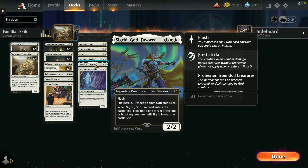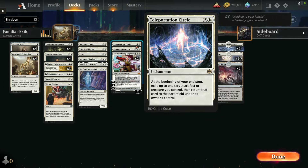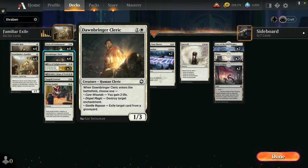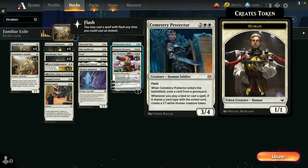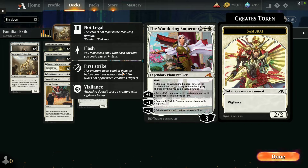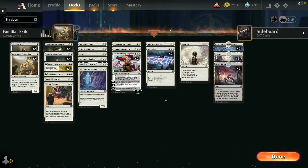We have Sigrid, God-Favored with flash — exile one target attacking or blocking creature. Classic at this point: Skyclave Apparition for non-land, non-token permanents you don't control with mana value four or less. Teleportation Circle, which I'm hoping to use with the four Dawnbringer Clerics — if I'm dealing with Kamigawa enchantment decks I can repeatedly reuse the cleric to destroy target enchantments or just gain life. Cemetery Protector is another creature with flash — when they enter the battlefield you exile a card from a graveyard, and whenever you play a land or cast a spell that shares a card type with the exiled card, you create a human creature token. Two copies of Wandering Emperor from Kamigawa — in her minus two, exile target tapped creature is very handy.